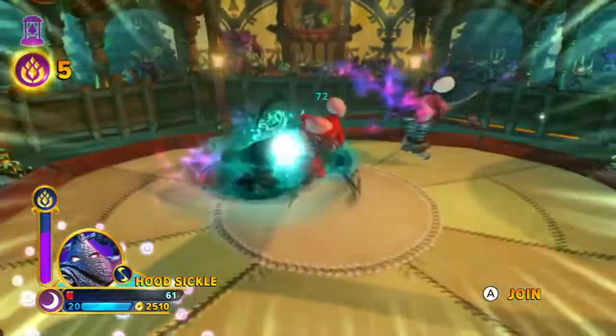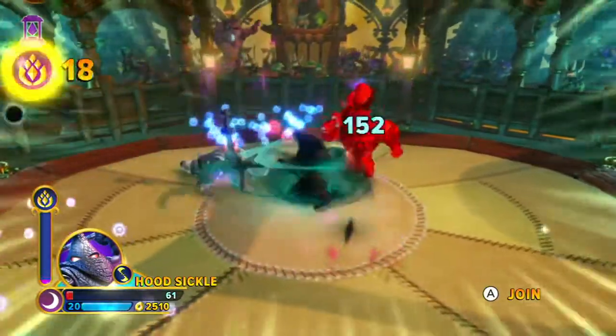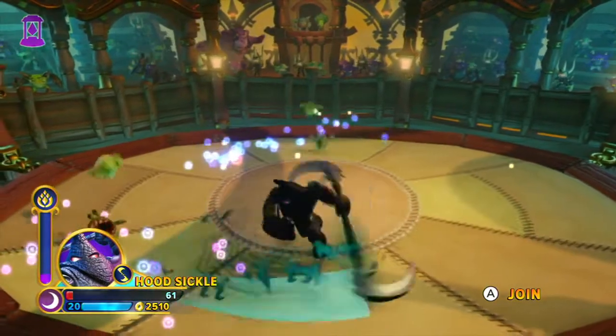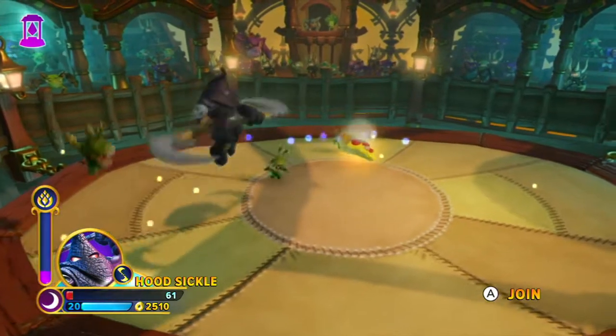What I like to do is put down a black hole, slash it, and then shadow dash away from my black hole to get the damage boost from the slash, and then just start slashing everything.